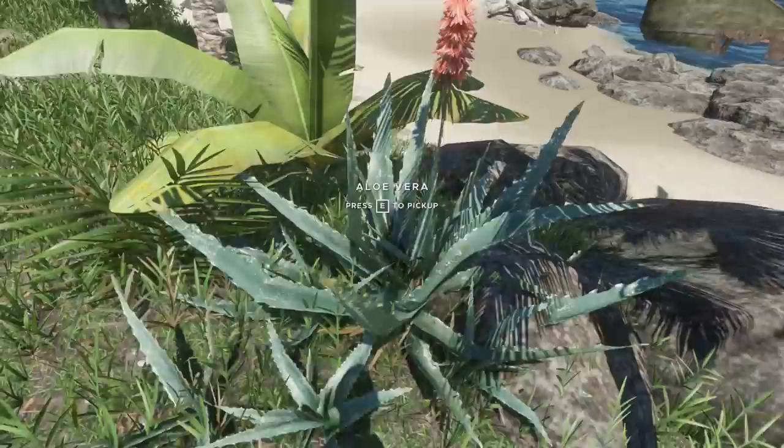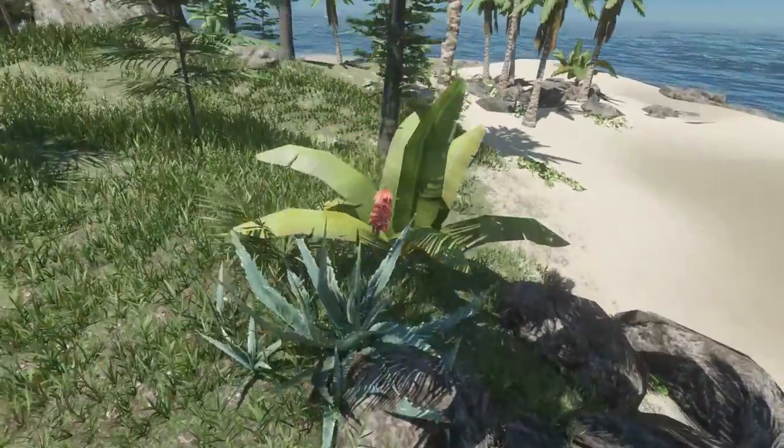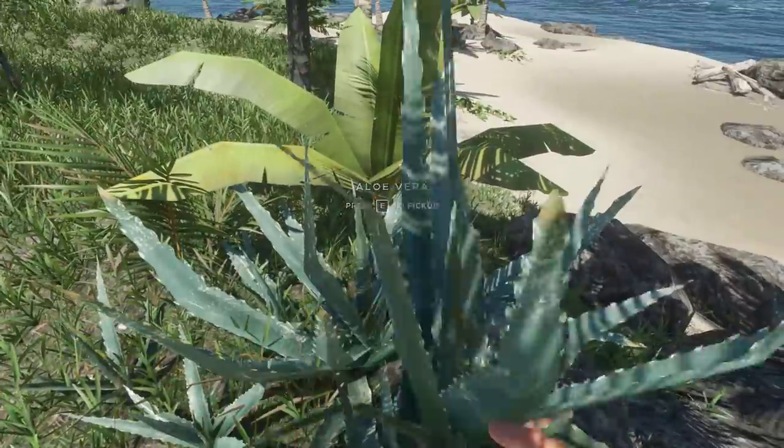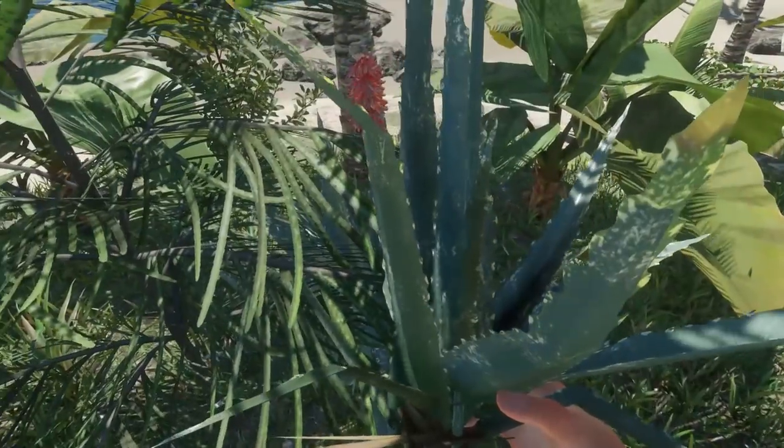That is all done with the help of this little plant — the aloe vera. That's how I would pronounce it in German: aloe vera. So what we need to do is harvest this guy. Let's jump and do that real quickly. It's big. Was there another one over here? Yes, there was. So let's get us two.